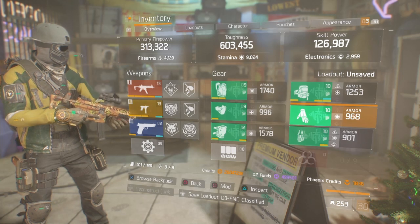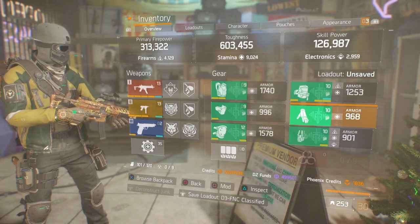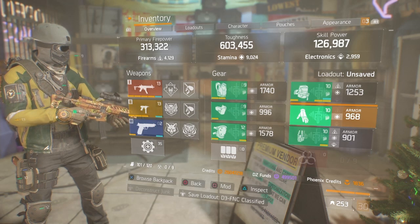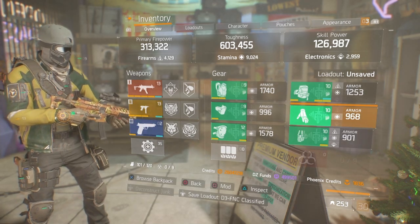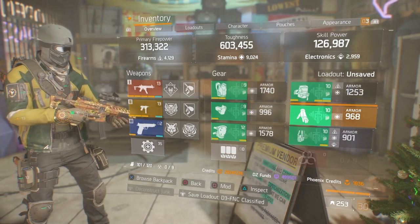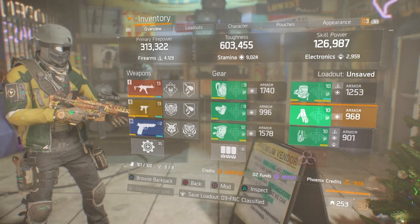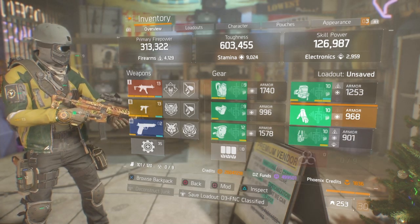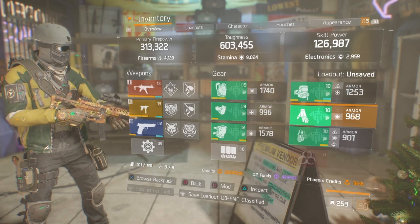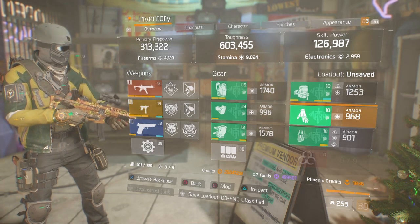If you're low on skill power or trying to acquire better pieces — like I am, still working on better D3 pieces — and you're unable to roll skill power on your backpack, mask, or knee pads, you can substitute and increase the health of your shield with 7% health mods. You can find them in any safe house or in DZ9 checkpoint east. You can also go with 5% damage resilience mods to increase the damage resilience of your shield as an easy counter.